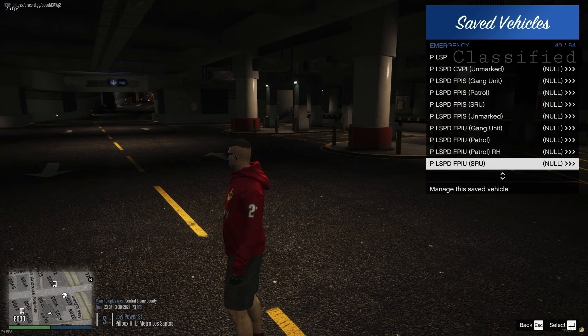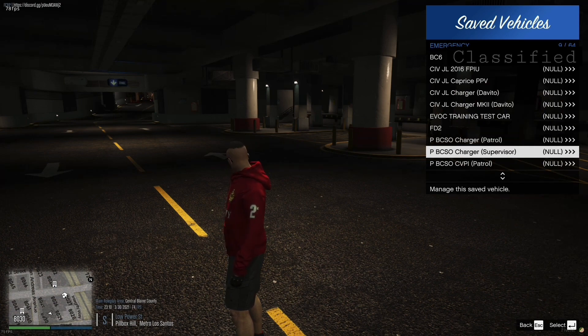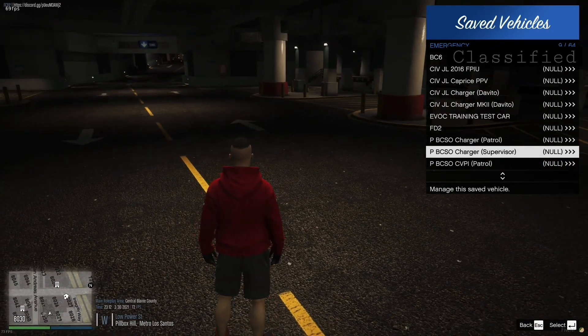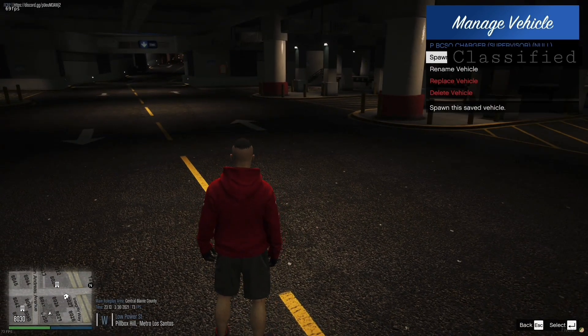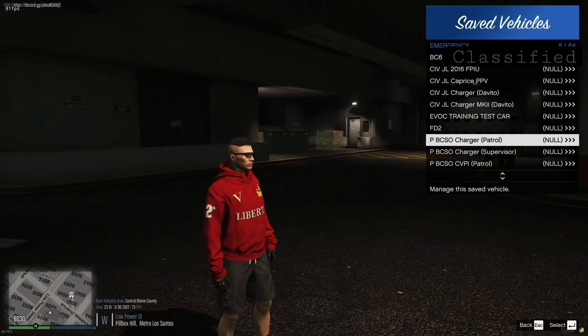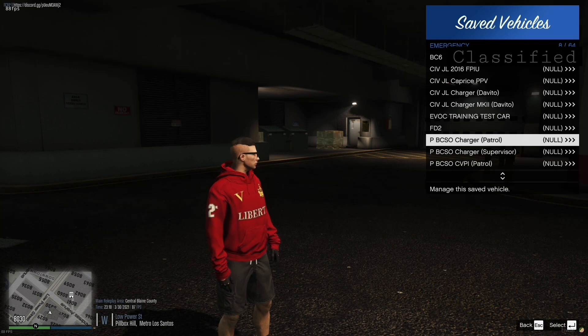Anyway, I've got a load of police cars. We've got loads of new police vehicles in the server. Last time I showed you, we had very little. But we've got new ones. So let's just start off. We're gonna start off with BCSO, then we're gonna go to LSPD before going into San Andreas State Troopers. The first car we have is the Charger Patrol Unit.